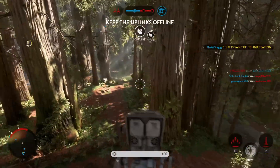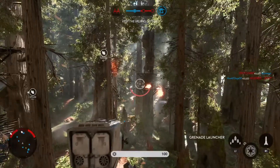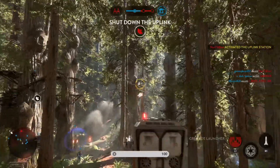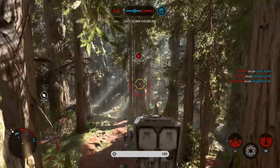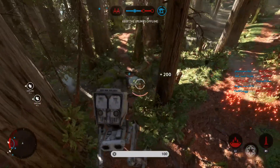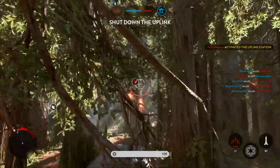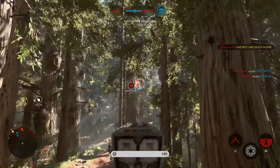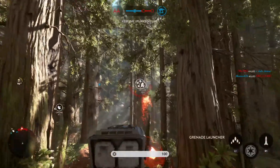The enemy uplink deactivated. Scanners indicate the rebels have activated an uplink station. Rebel fighter obliterated. We cut their uplink. That should slow down their bombers. The alien 9-Numb is in your zone. Terminate the scout.